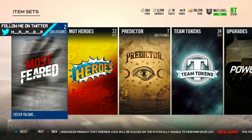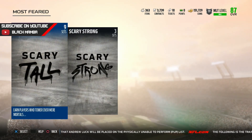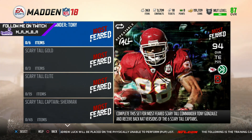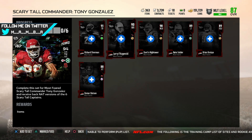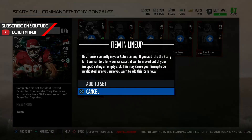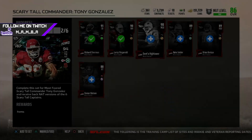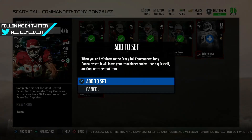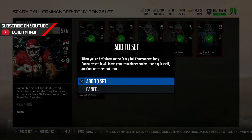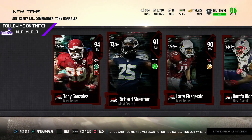What up YouTube, it's your boy Black Mamba bringing you the most feared scary tall completion of the commander — Tony G, Tony Gonzalez. We got every single player, added them into the lineup, finished them all, got them completed. Can't wait to play with this Tony Gonzalez scary tall commander Tony G, and you get all these cards back.